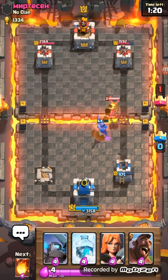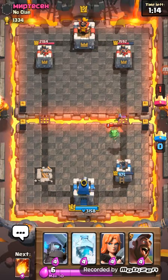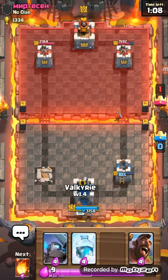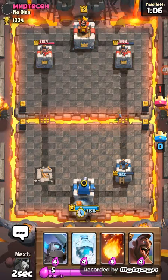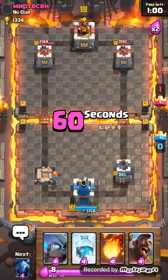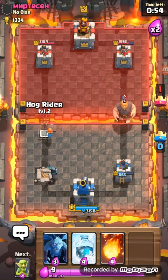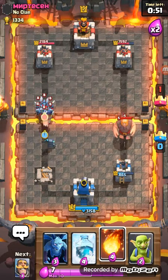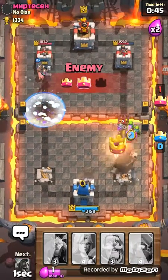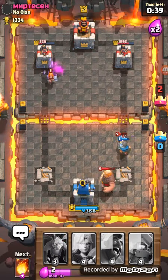The baby dragon should have been in radius of the tower. Now the tower's just sniping, doing damage to the baby dragon. I'm going for this guy's right tower — not left tower — to see if I can land some damage. We need a Pekka. This guy took down my tower — I almost hooked onto his tower but we lost.